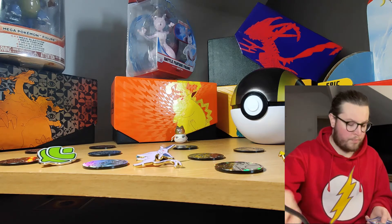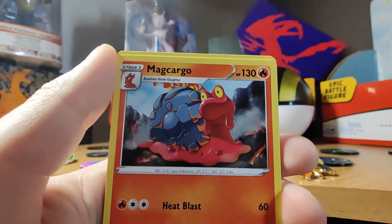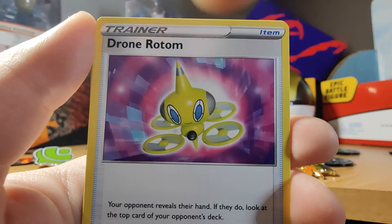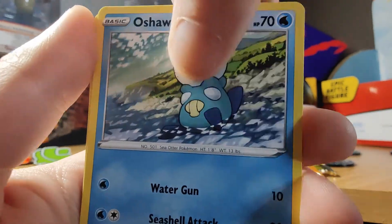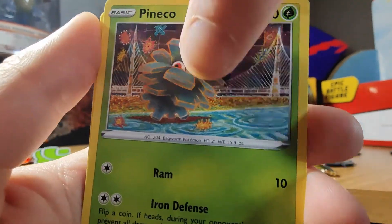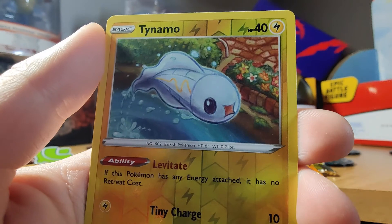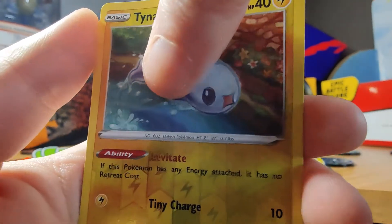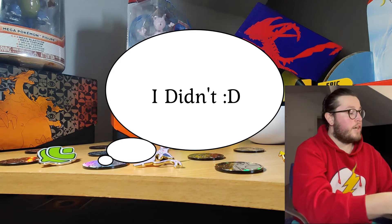Green again, no luck — Lightning. We have Hitmontop, Magcargo, Rotom Drone, Sandile howling at the moon, Watt Wattrel, Pincurchin, winking Clefairy, Tynamo — and for the rare, Exeggutor. I'm not sure if I have an Exeggutor in my collection, so I'm really hoping I don't — at least I'll get something from that. Not a huge pull but still something.